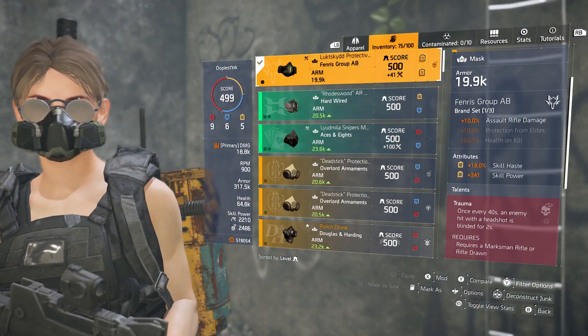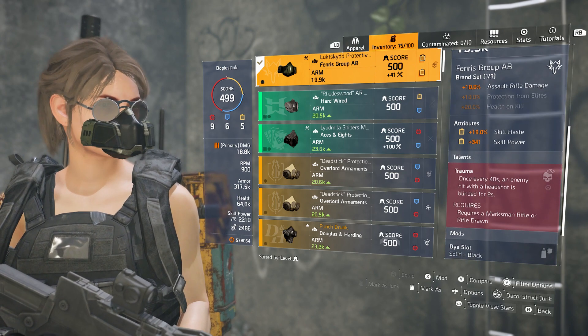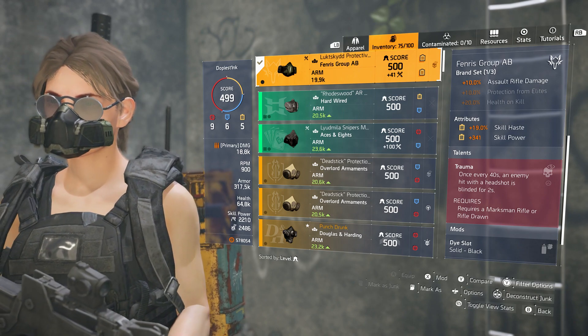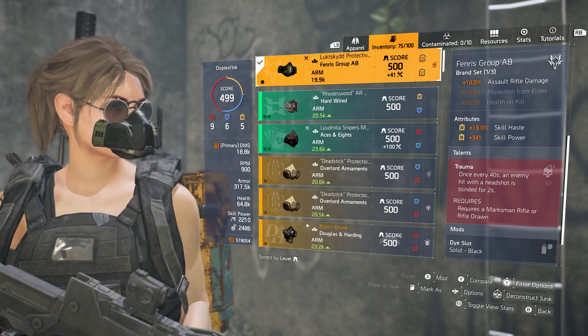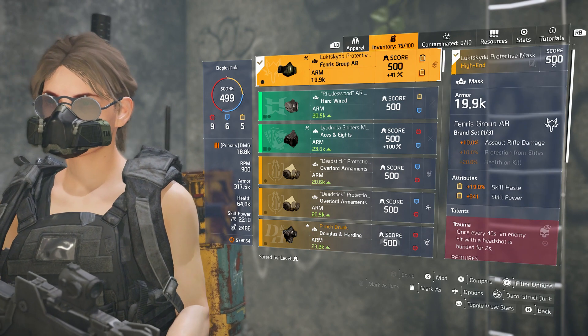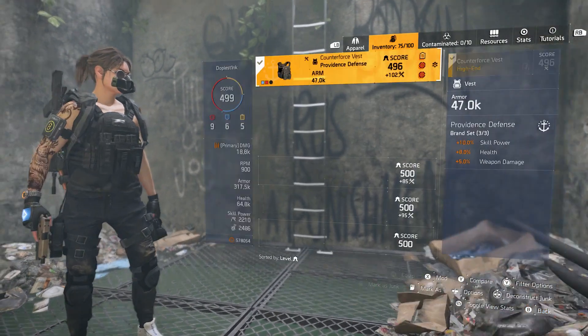Moving on, I have a Fenris Mask for the 10% AR damage. Ideally I would like to have Empowered on here, because you can see on the left that my Chem Launcher skill power is only at 2,210, which means I'm not getting the full amount of heal that I possibly could. Having Empowered on this mask would definitely help with that. And I would also change one other thing on this mask, which I'll get into in a little bit.